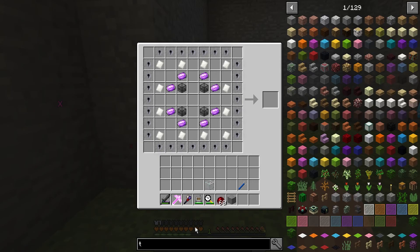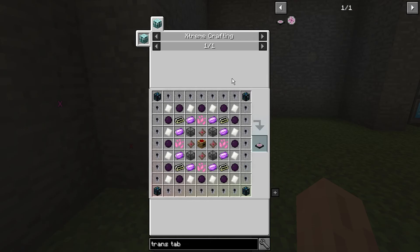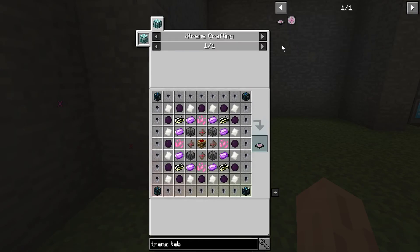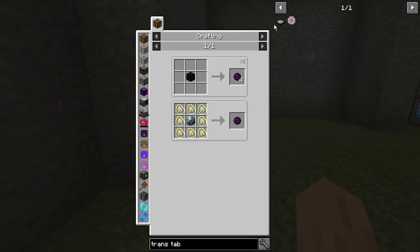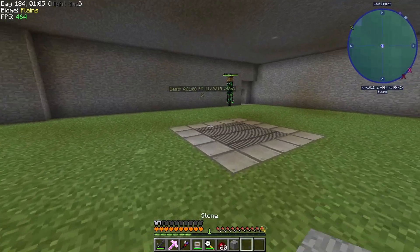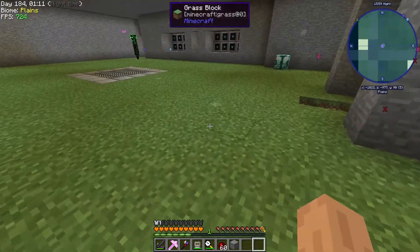The things that are left — we need the Ender Stars, which just needs the Dragon's Breath, which we'll do maybe today. Then the Dark Matter, which also needs the Ender Star. And this needs us to get into Draconic Evolution, which we'll probably do next episode. It's going to be a lot of fun.